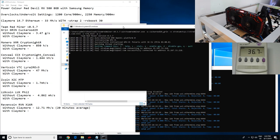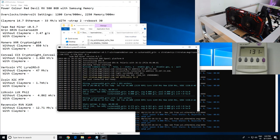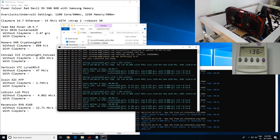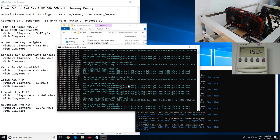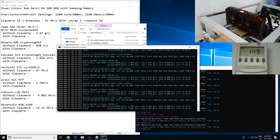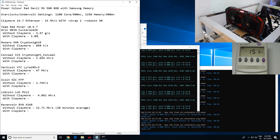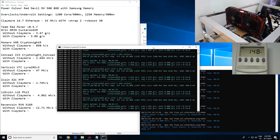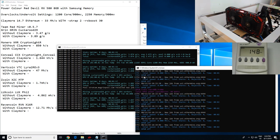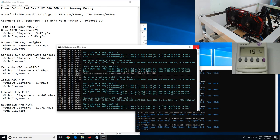Let's open up the Grin miner. We got 3.47 before, and on Grin 29 we should get a little bit more here — 3.9! So I'm going to record about 3.89 graphs per second. Not bad at all. We've gained a delta of 0.4 graphs per second extra with memory straps injected through Claymore.